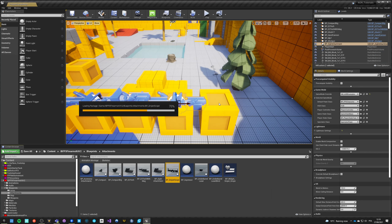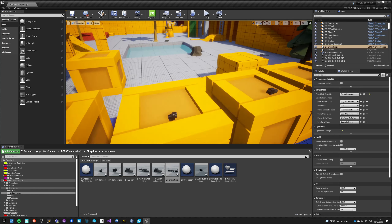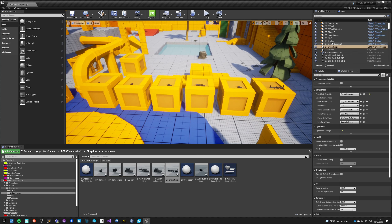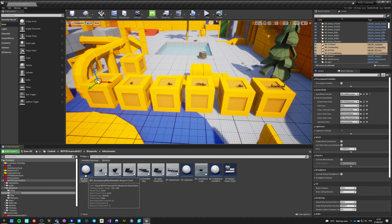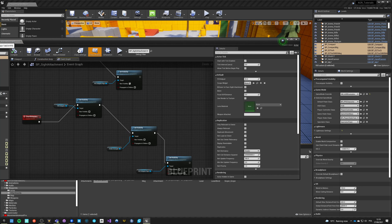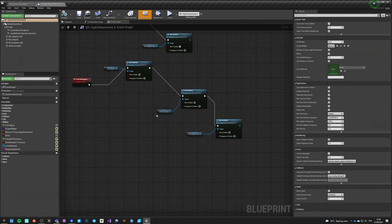Okay so we got those attachments. If I press G I can see them in the game view. Let's drop them - we got those guys and each of them is an accessory attachment.